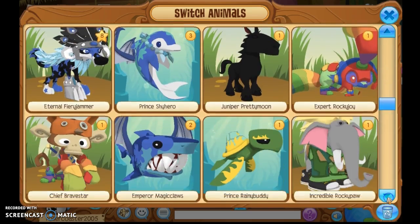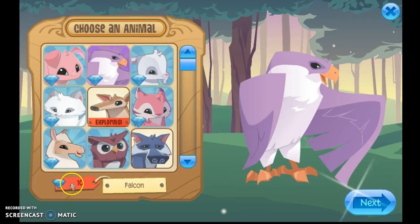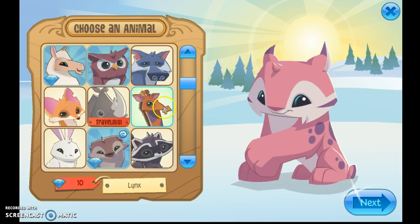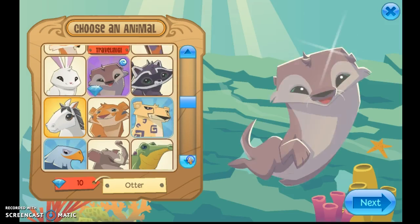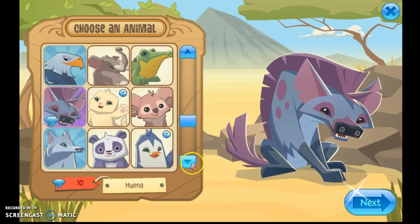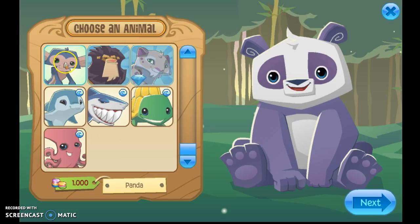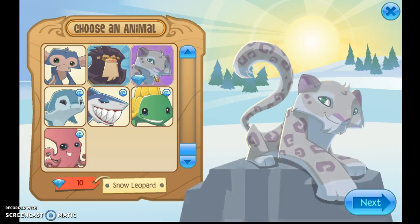Step 1: choosing the perfect animal. Some good spy animals would be falcons, lynxes, otters, raccoons, hyenas, pandas, and snow leopards.